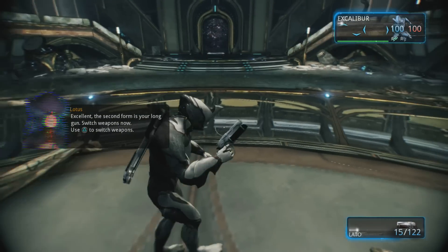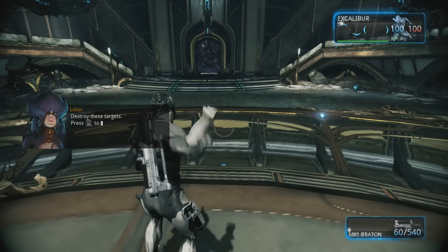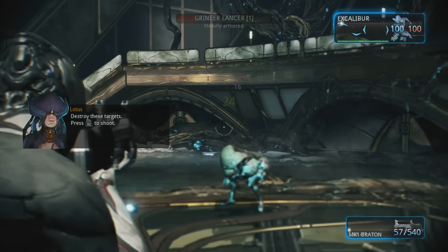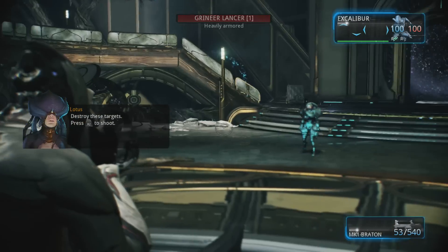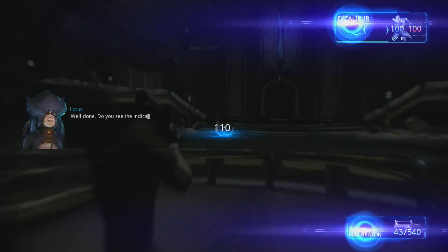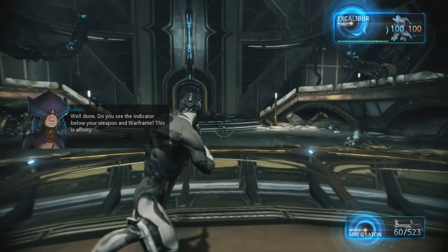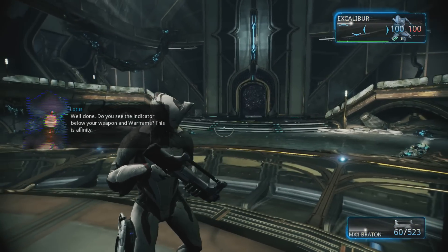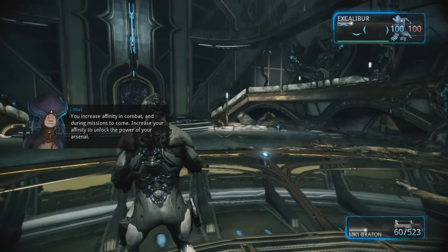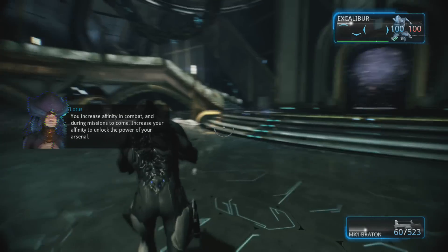Next, we will switch to your primary. Switch weapons now. Alrighty then. Destroy these targets. Wow, this game isn't bad for a free-to-play game, really. Well done. Do you see the indicator below your weapon and Warframe? This is affinity. You increase affinity during combat and in missions to come. Increase your affinity to unlock the power of your arsenal.